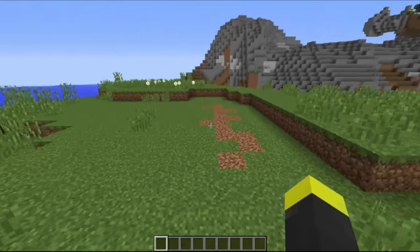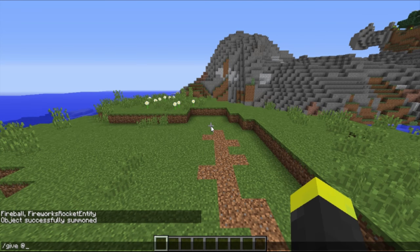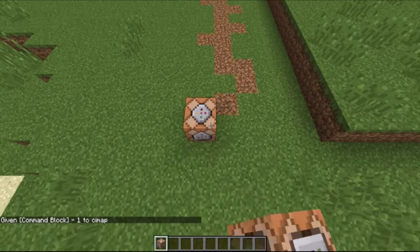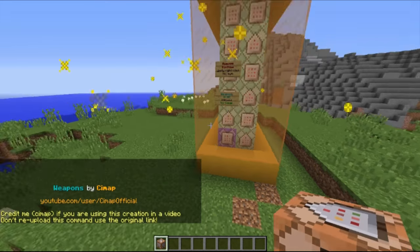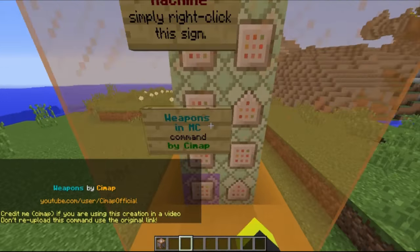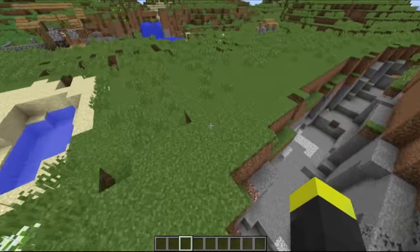To get started, give yourself a command block through this command: slash give @p command_block. Hit enter and you'll get this command block. Place it down, copy and paste the command from my website using Ctrl+V, or Command+V if you're on Mac. Click this button and then click done. The machine will be assembled in a couple of seconds and you'll be ready to use the command.